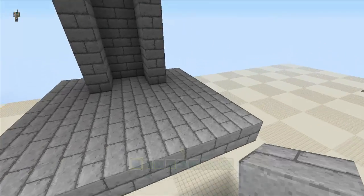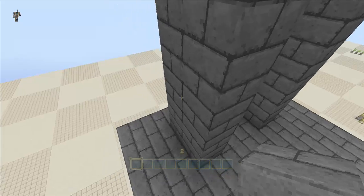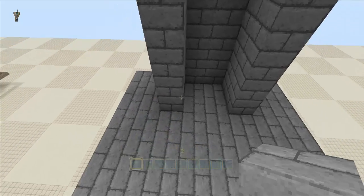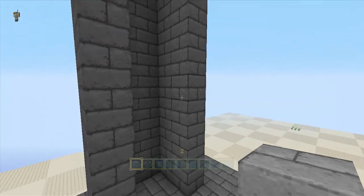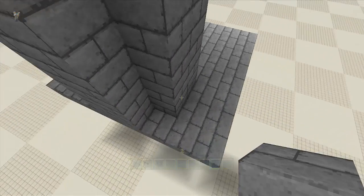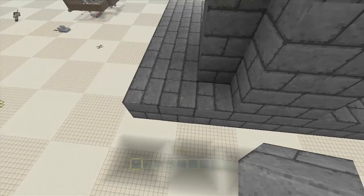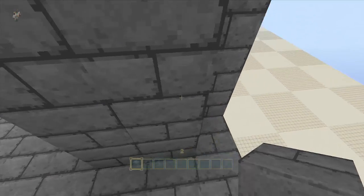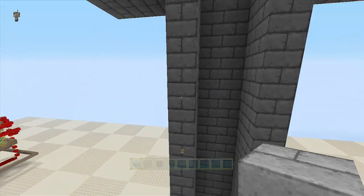Once you get to the top you're going to build yourself a nice little 8x8 square. In the back we're just going to build another small section of walls, going around — 3 from the edge on both sides is where you place that wall, and then it goes up 14.